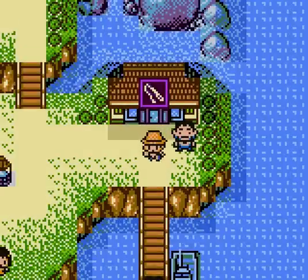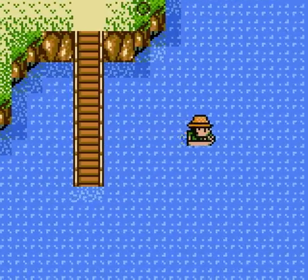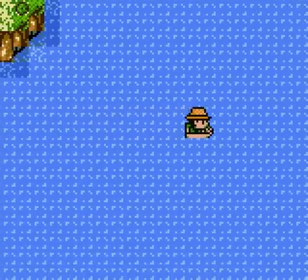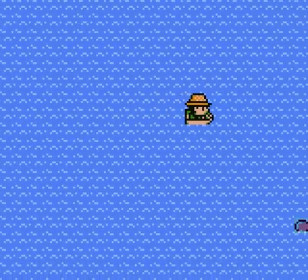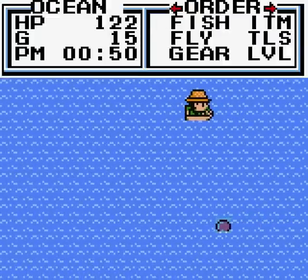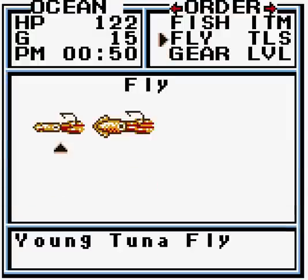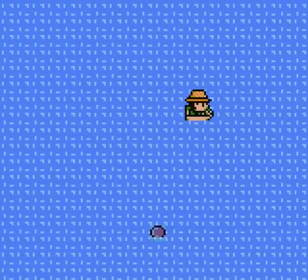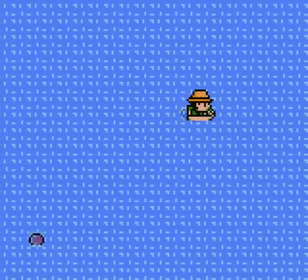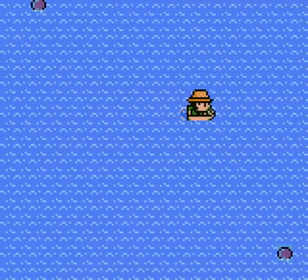We're gonna go catch some fish just so I can have some money to spend. And we get to show off the two new rods we have. So let's head out back to around the lighthouse. Which rod do I have equipped right now? Trolling rod. Alright, we can start with that one. Let's equip the young tuna fly. I think this will work with these types of fish. But I want to get around near the lighthouse first.